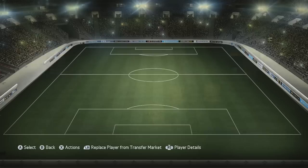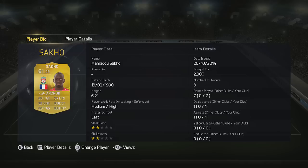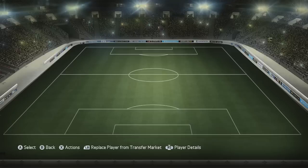He will not be bullied and that's what you want from your centre backs — just an uncompromising presence at the back. Then we come to the first BPL player, Mamadou Sacco. Again, a high defensive work rate, which is key. Fairly tall at 6'2" as well. Not the quickest, but definitely someone that helps out.